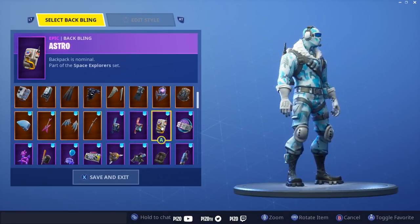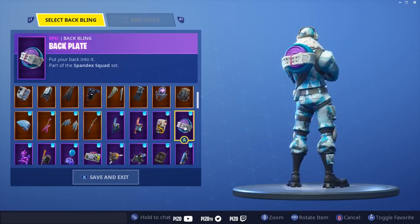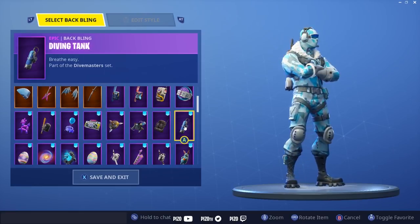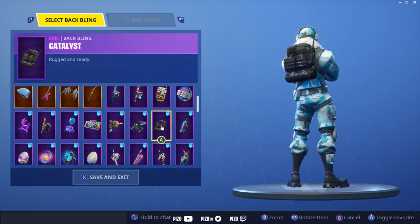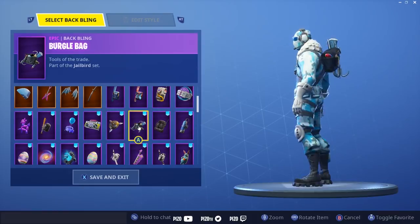Astro — all white, had to do it, very cool. Backplate — only because of the blue, the blue plates really. Diving Tank is a little darker but not bad — it kind of goes with the darker blue on the goggles. Catalyst is decent, I like it. Buckle Bag — I just thought it looked pretty cool, it matches.